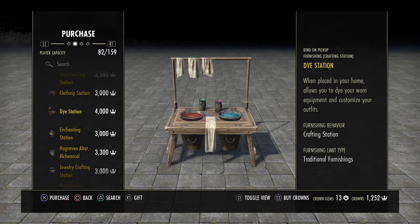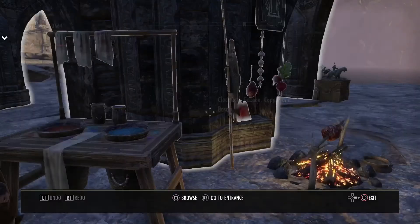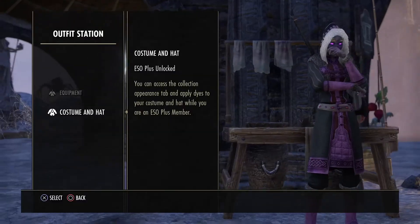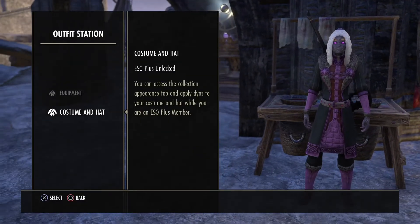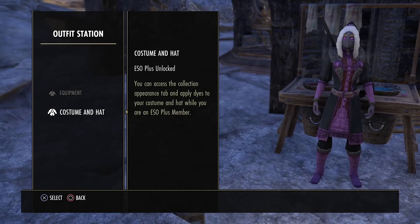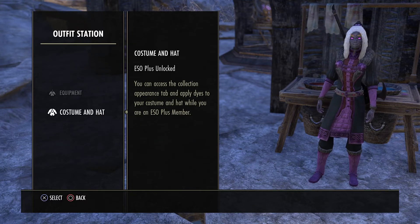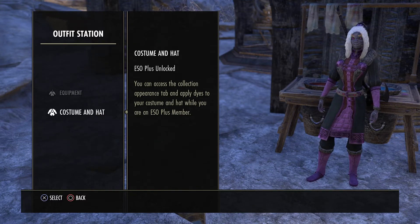You don't have to spend crowns. You can buy a dye station from Rollis with writ vouchers, so as long as you do your crafting writs you'll be able to purchase one for your home. Now let's go into the outfit station. At the moment I'm wearing a costume I got from the Skyrim expansion — I bought the collector's bundle.